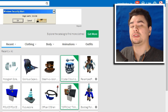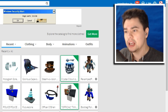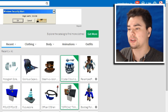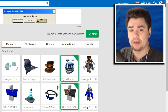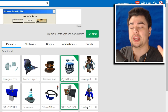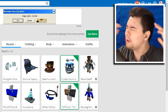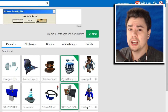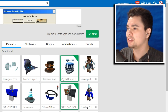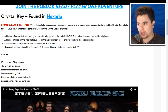The good news is that you can still get the crystal key and earn yourself the crystal crown of bronze. They made it even easier to get the crystal key, which we'll go over in this video — the fastest and easiest way. Strap in because I'm your guide taking you on a journey right now into Hexaria.